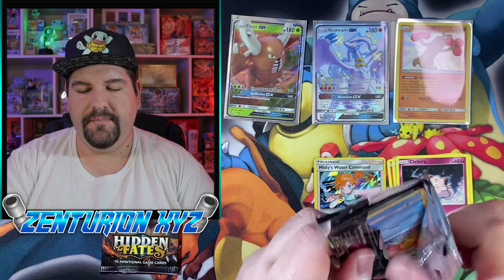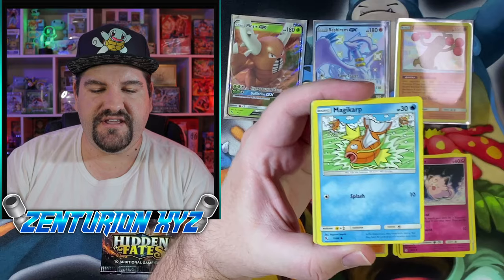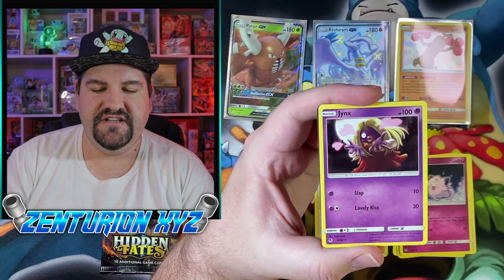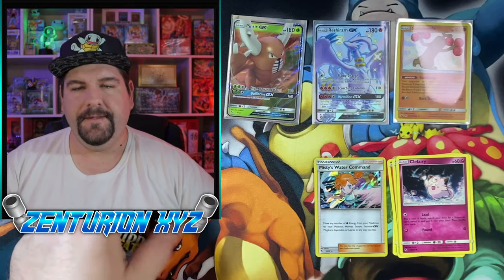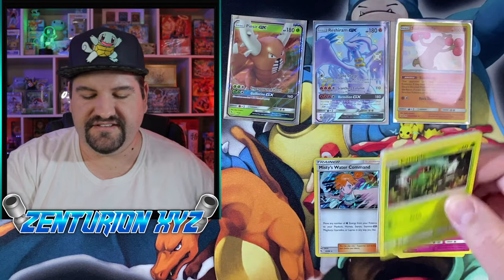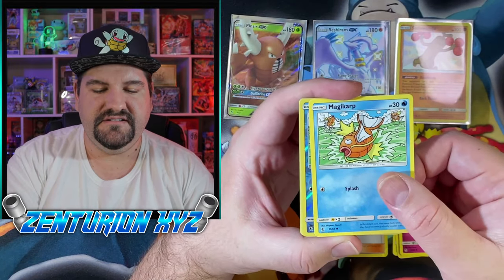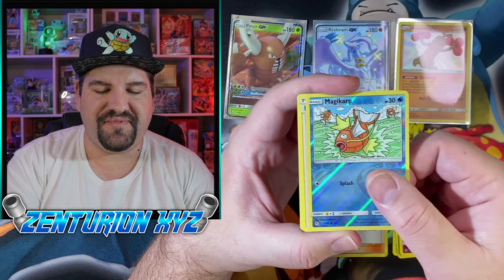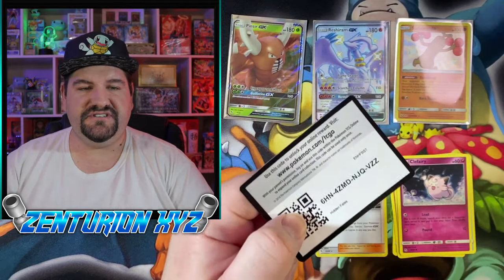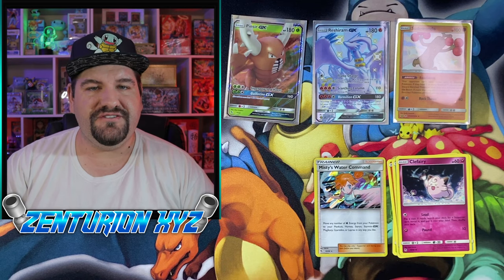Here's a Mewtwo pack — see if there's anything in here. Psyduck, Clefairy, Magikarp, Slowpoke, Clefable, Energy, Jynx, Charmeleon, and a code. This is not looking too good for us here. This tin has been a bit of a dud — the Zard tin... Oh no! A Magikarp. That is the complete opposite of what we're looking for. So the Raichu tin was actually pretty decent, and this Charizard tin was a complete dud. But we opened up two more tins — the hunt is still on. I'm still looking for that Shiny Zard.